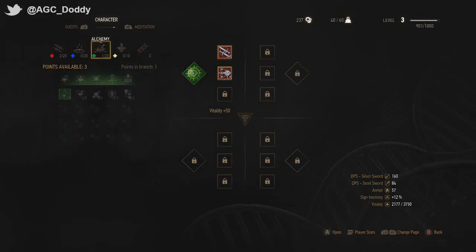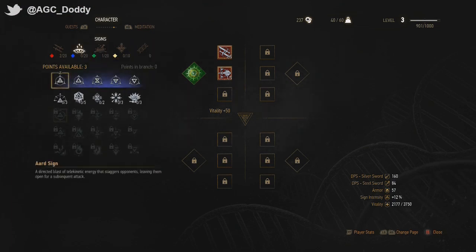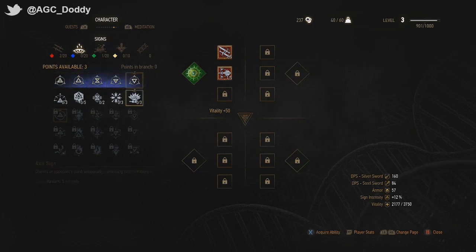So pretty much all it is — it's in the Signs tab, and then you go down and it's in the Axii sign. It's literally this first one here, and I pretty much just bought all three because I was so sick of not having that option, so I just decided to buy it all out.